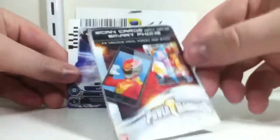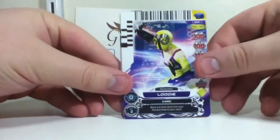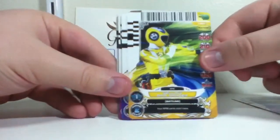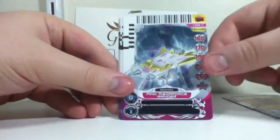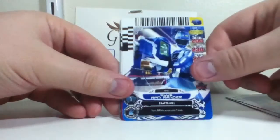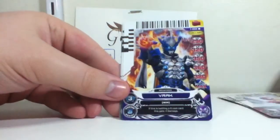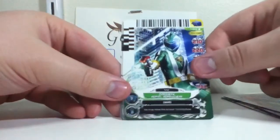Okay, that's weird — comes with a thingy. So I have a Lugi, a Yellow RPM Ranger, a Mooger, a Pink Megaforce Ranger, a Blue RPM Ranger, another Pink Megaforce Ranger, a Vrak, and a Green RPM Ranger.